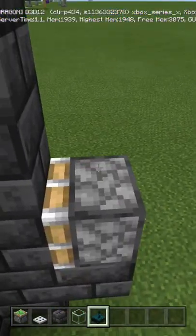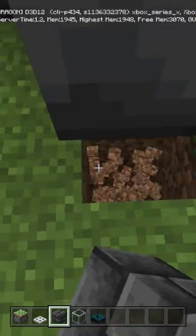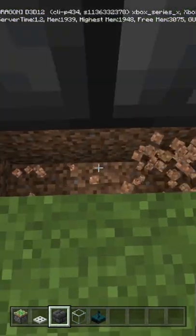Take a skulk sensor, go right on top of the piston, underneath the piston and a block on the bottom. You're going to dig down two. Like that.